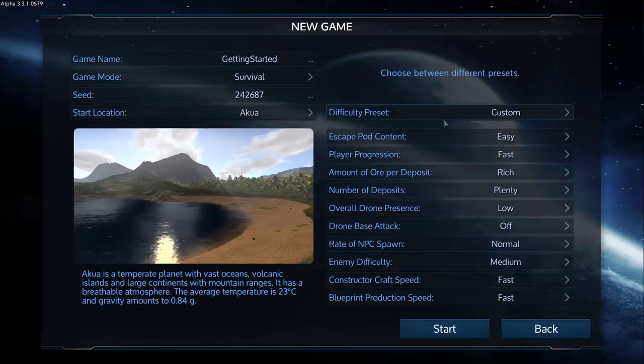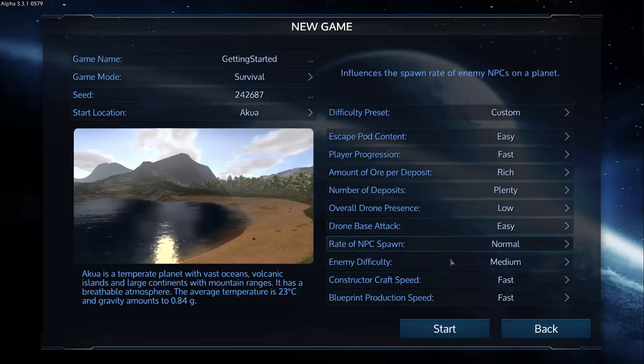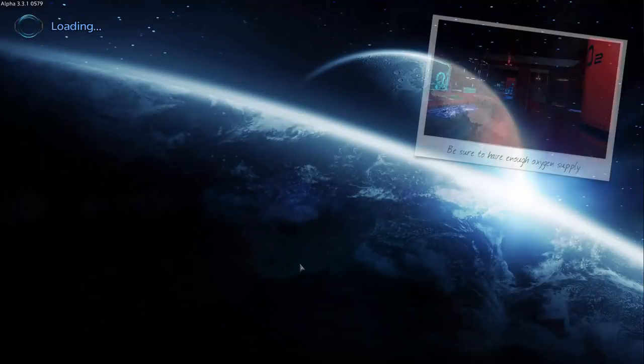Let's go ahead and start on Aqua. Now, difficulty preset — this is the custom preset I've been playing around with a little bit. Escape pod content easy means you start with a bunch of stuff right off the bat. If you have it on medium or hard, you're going to start with less stuff in your escape pod. Player progression is the speed of your experience gain and basically how quickly you move through the content. With fast player progression, you unlock new patterns and get different kinds of vehicles and base templates unlocked. Amount of ore per deposit — rich — and number of deposits — plenty — means you're going to have loads of resources. Overall drone presence — low — and drone base attack, I'm going to set to easy so we can see some drone base attacks. Rate of NPC spawn — normal — and enemy difficulty medium. We're going to make the constructor craft speed and blueprint production speed fast as well. I just don't like waiting around for progress bars. So once we've set all that, go ahead and click start.